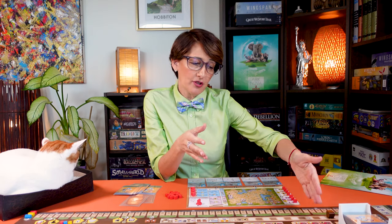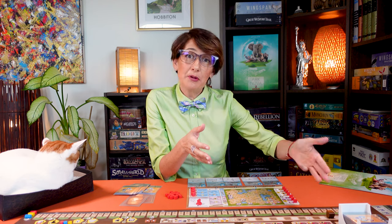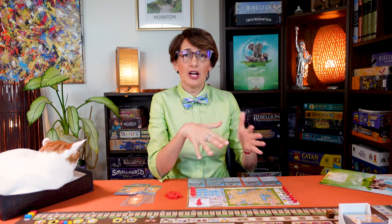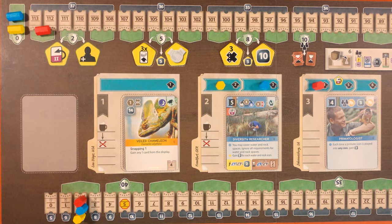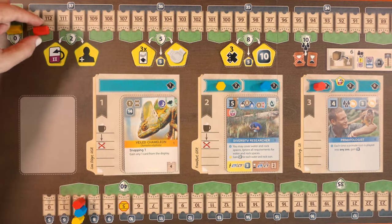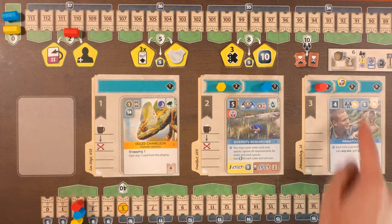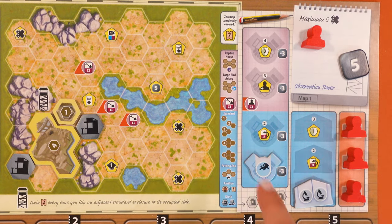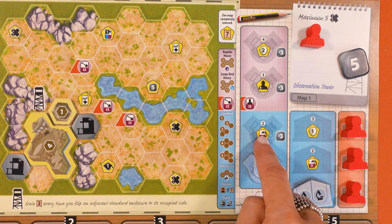If you reach the end of the reputation track and score reputation points, you gain appeal points instead. You can upgrade action cards from the main board when you reach level two on the conservation track and when you reach position five on the reputation track. From your player board, upgrades happen when you place your second university and your second partner zoo token.